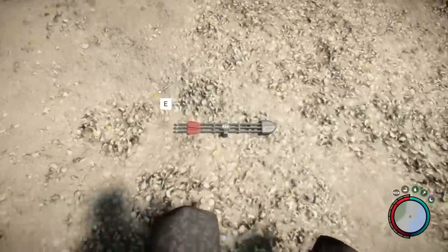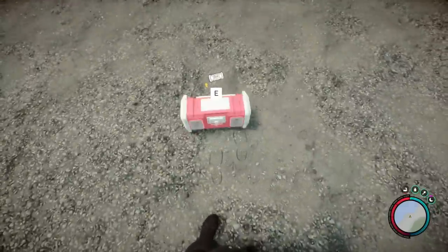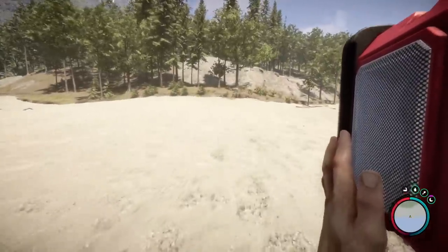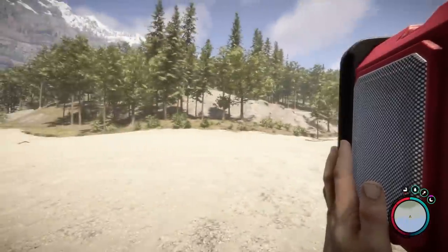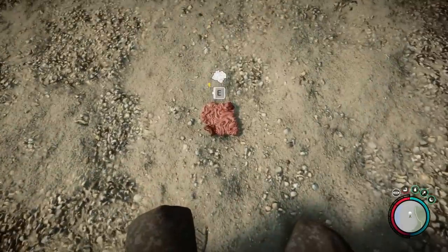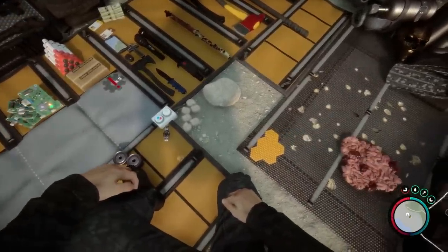There's also a crossbow quiver that hasn't been released yet. There's also this radio that we can actually pick up — this will be an easy way to take a radio back to our base besides using Kelvin to do so. There's also something called 'creepy skin,' which is not the same as creepy armor — not sure what that'll be used for.